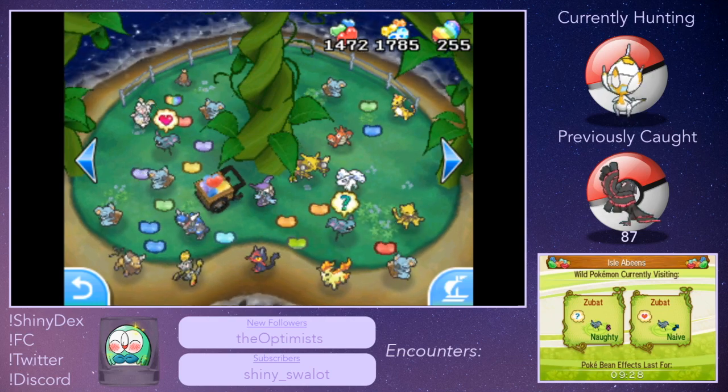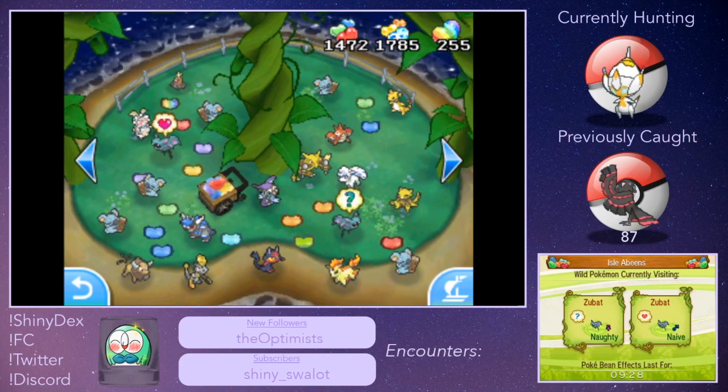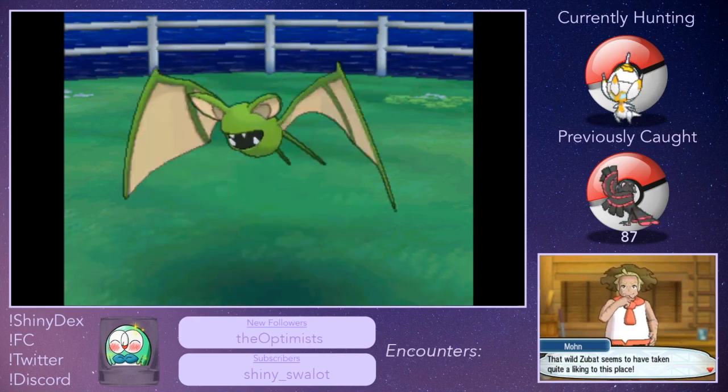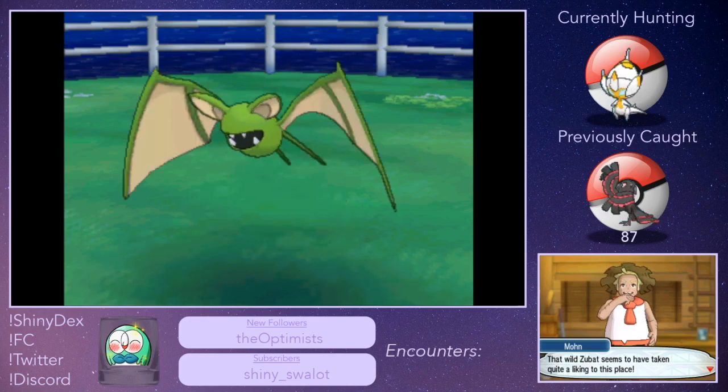I think we may have got him. It should be this naive one here with the heart over it, so let's click on it — and there we go, we have got our shiny Zubat! That is super cool, I am so glad.